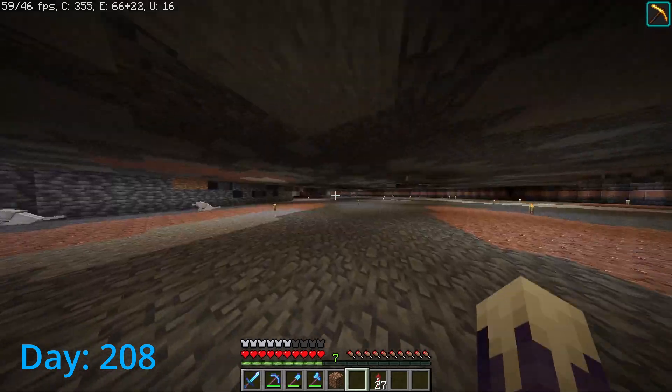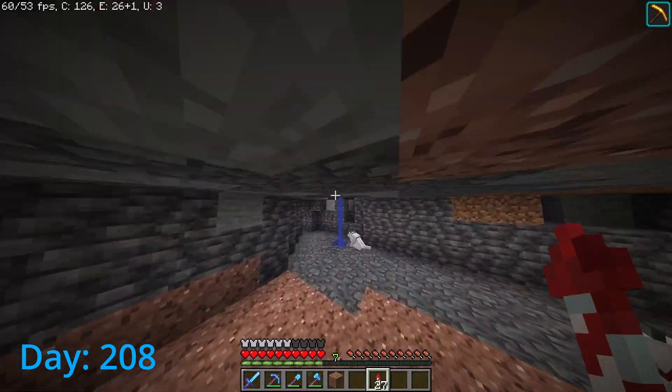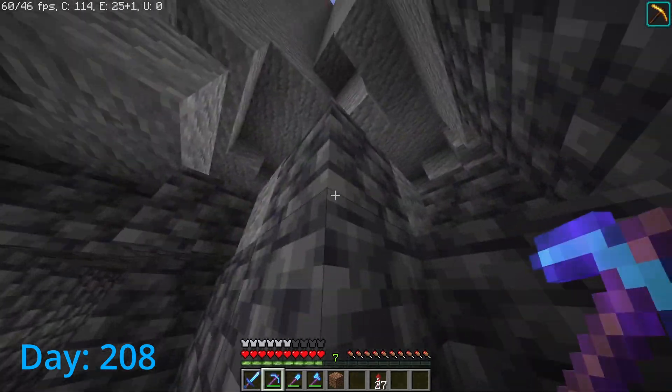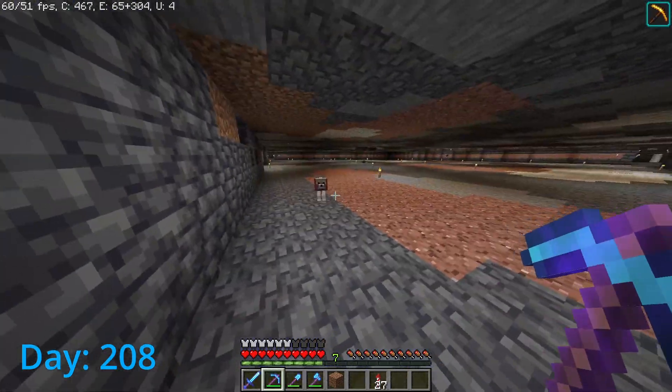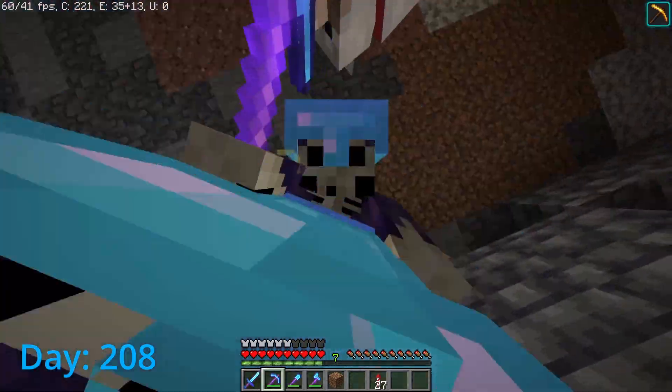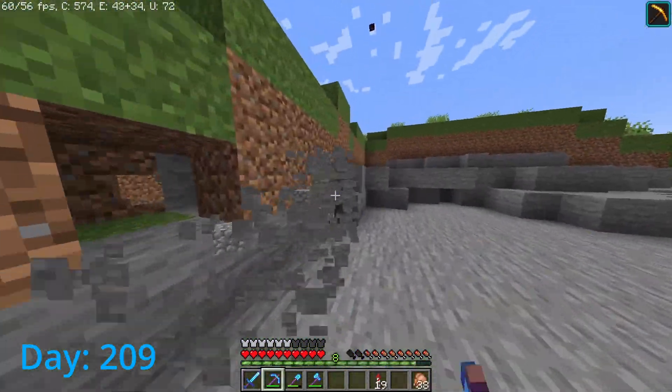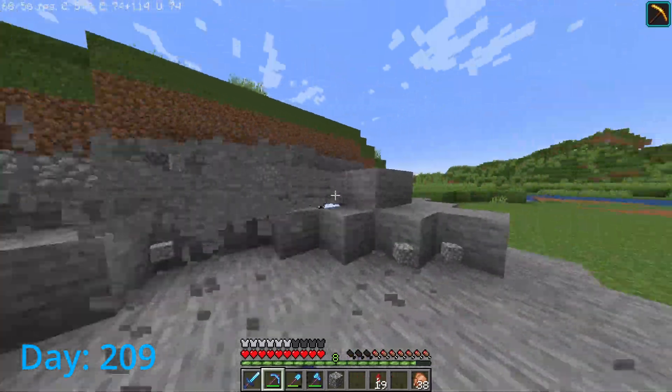Just because villagers are being difficult. I'll try to clear this out so that doesn't happen again. But for now, we're just gonna have to continue mining. So now that we're out of resources, we gotta start mining, and that means insta-mining stone.